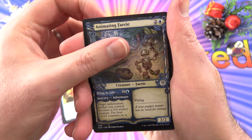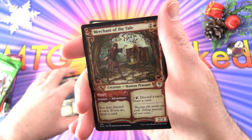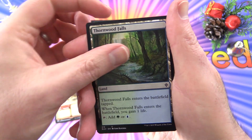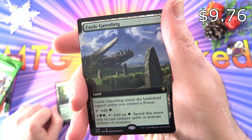This is non-foil. We get another showcase — Shepherd of the Flock, Merchant of the Veil. So three showcases in that slot. A Thornwood Falls — that's a little uninspiring Eldraine. And a full art extended art Castle Garenbrig — it's a land.